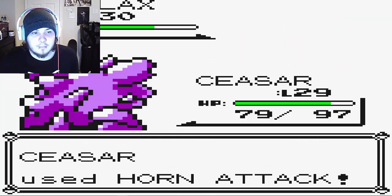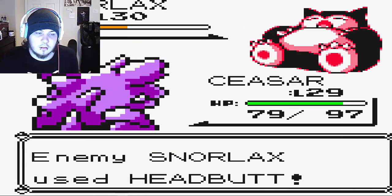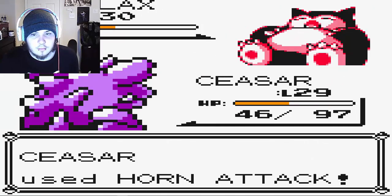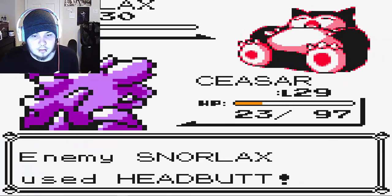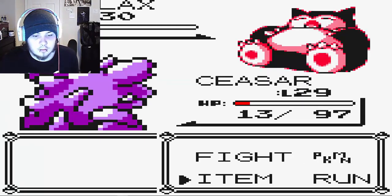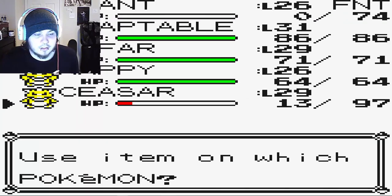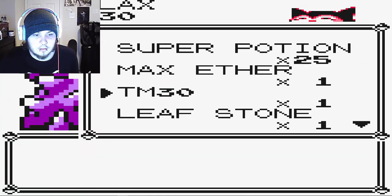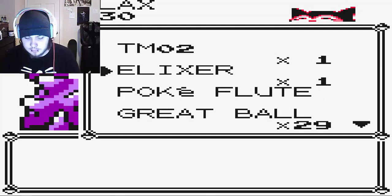Let's try throwing the Great Ball right now. I don't know how we missed a Pokemon with its health that low. We're not going to live the next hit, so we're going to use the Super Potion. Do we have an Elixir? We should sell that. What does Elixir do in Gen 1 anyway? We can't use it right now.